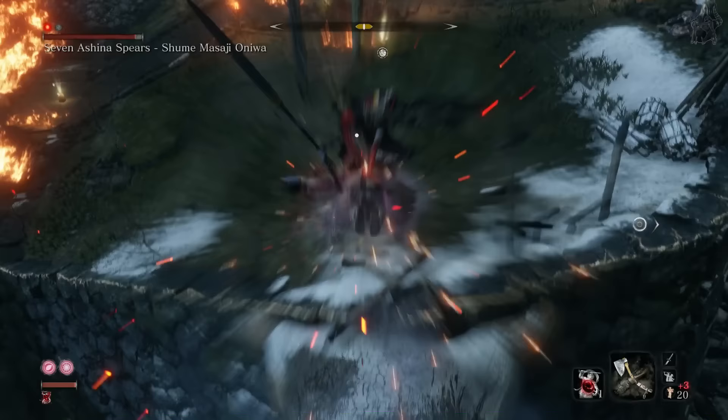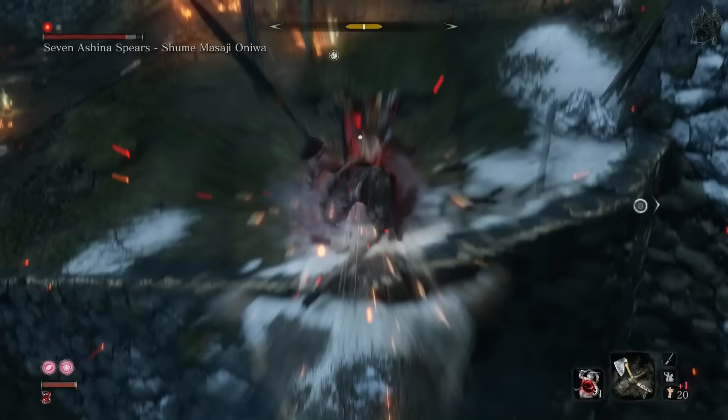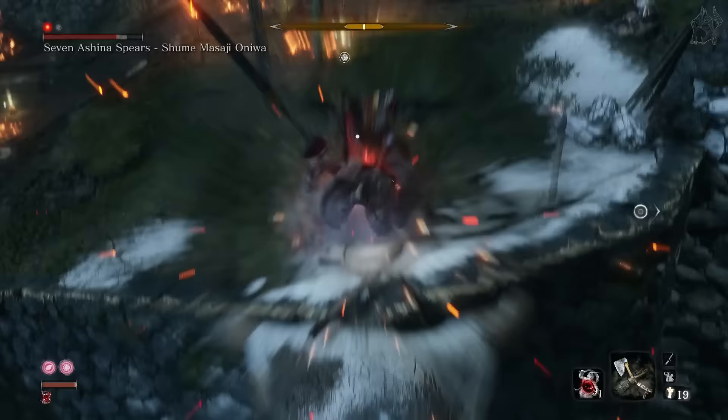Unleash it upon him, and when you are flung into the air, strike him once on the way down. This is important, as it makes him block, which gives us the chance to quickly back away again onto the branch.